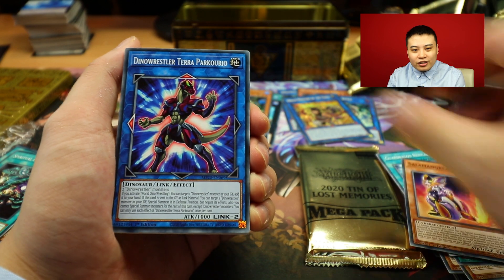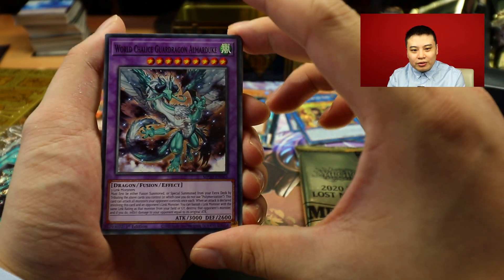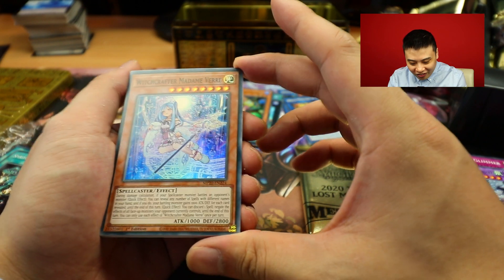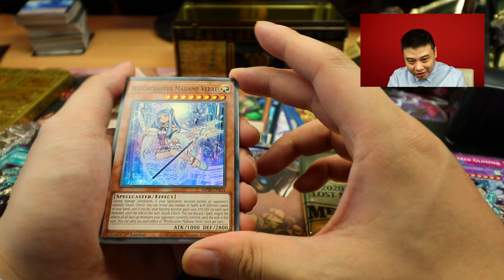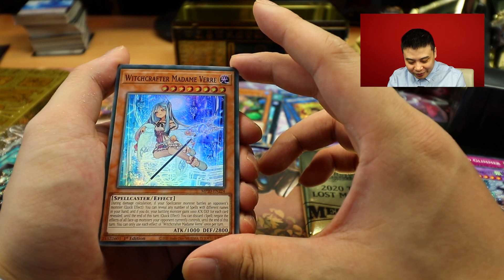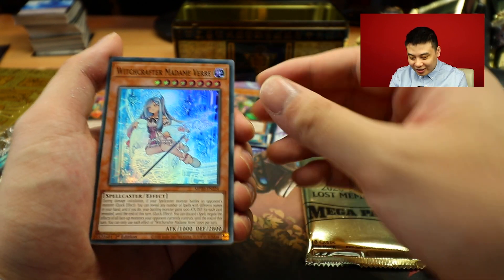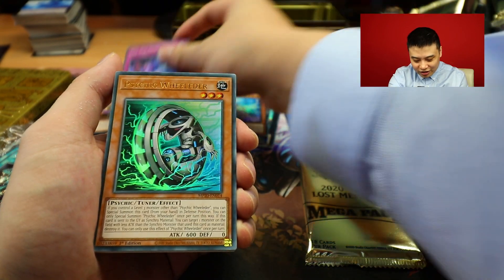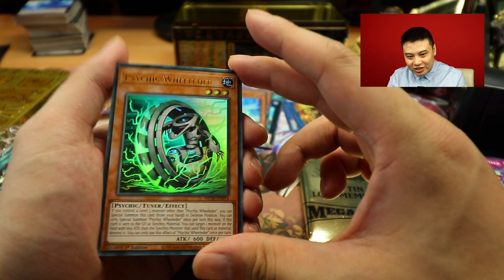Finish. Terror. Guard Dragon. World Chalice Guard Dragon. Armageddon Knight. Witchcrafter Madame Verre has been demoted to a Holo - I remember when we pulled this one and it looked so freaking awesome. It still is, not gonna lie. Evil Eye over there. Psychic Wheeleder has been demoted from Secret Rare - would you believe that?